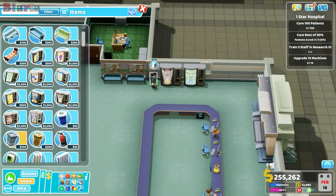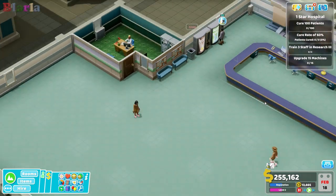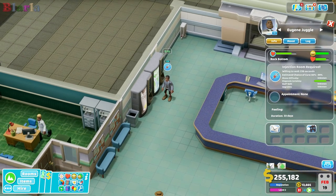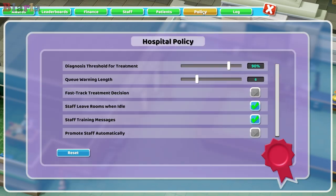What is it that you need more diagnosing? Well you could go for treatment. Let's go to our policy screen overview. What we might do is actually reduce this to seventy-five. Fast track - yes. They can leave the rooms. We don't want staff training messages to promote automatically. Lovely, thank you.